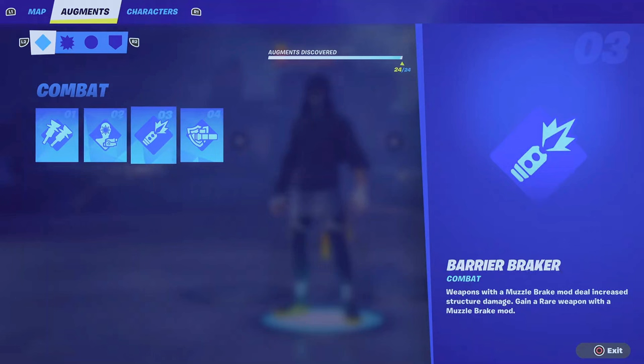The third augment in combat is Barrier Breaker — weapons with a muzzle brake mod will increase structure damage, and you gain a rare weapon with a muzzle brake mod. This could be super useful in builds. Let me know if you play builds and are interested in this augment.